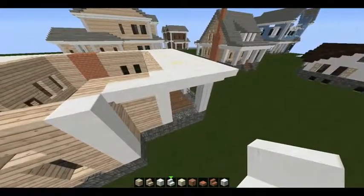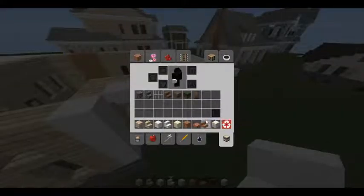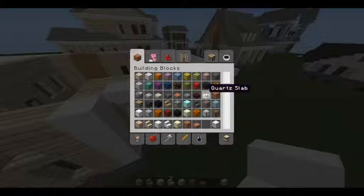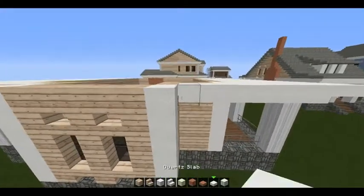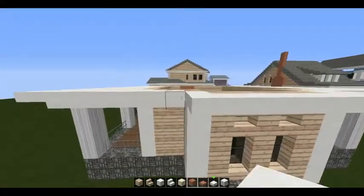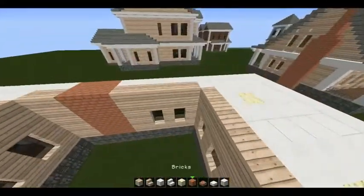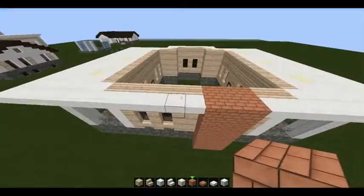What you will do with that protrusion is take your quartz slabs and surround it with those. From here, take your quartz slabs and overlap those. Now we're going to go ahead and finish up our fireplace.